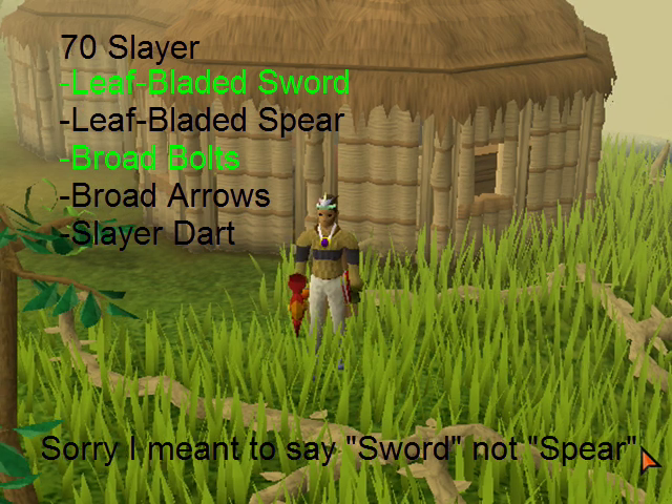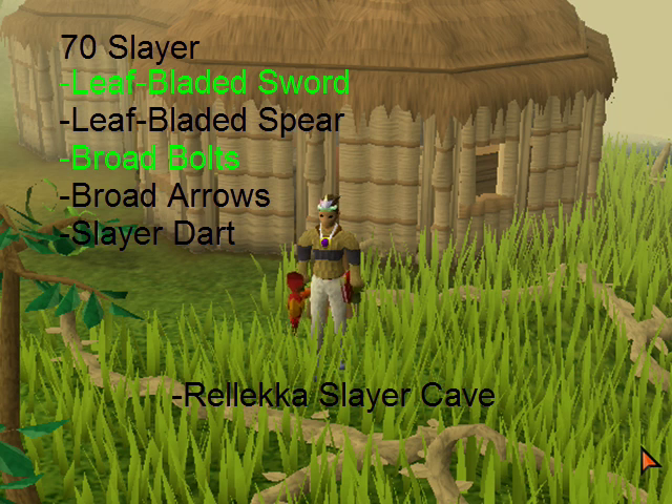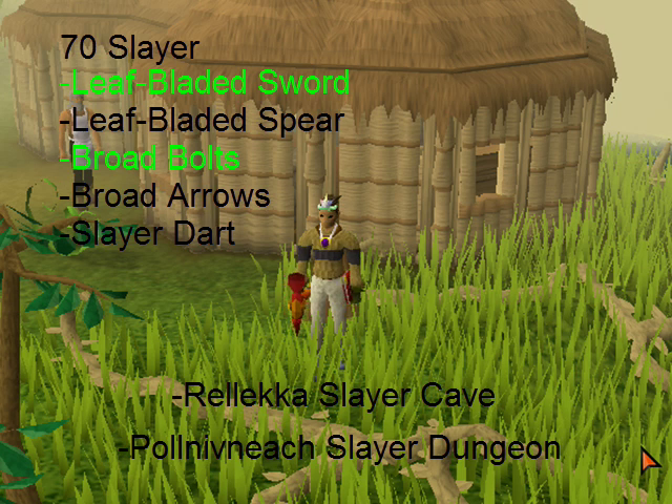They're also in two different locations. One is in the Relekka Slayer dungeon or cave, and you can actually safe spot them there. The other is in the Polnivneach dungeon, where a Slayer Helm is highly recommended, but it's usually a lot less crowded.